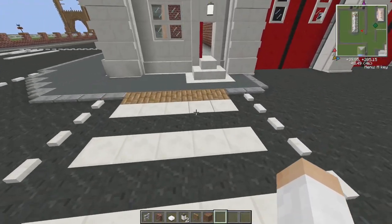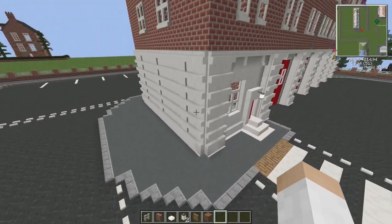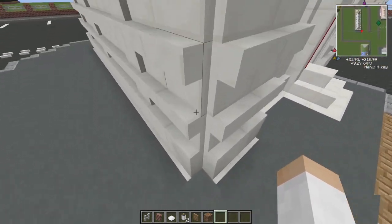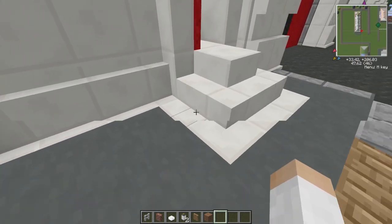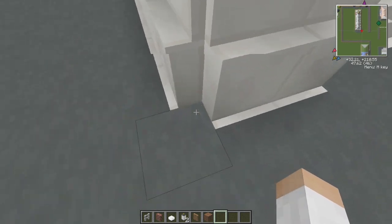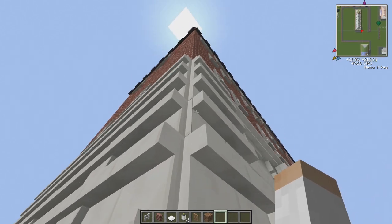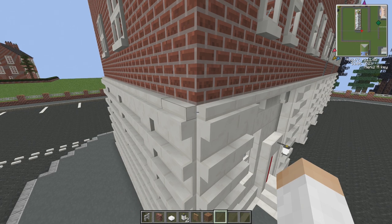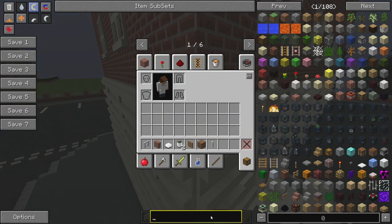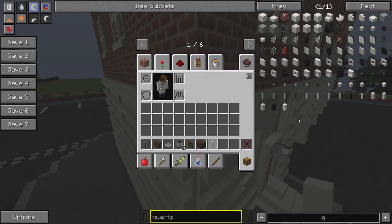We've got our zebra crossing going down here, and we've got this really nice quartz thing on the bottom. Now there is no corner on here — it actually has very sharp corners. It'd be quite interesting if we had that. We've actually got a bit sticking out the bottom — that is a cool thing. There is nothing on these corners which maybe would have looked better. These are quartz posts — let's just get ourselves some quartz. What do we need? Stone — it says quartz post.